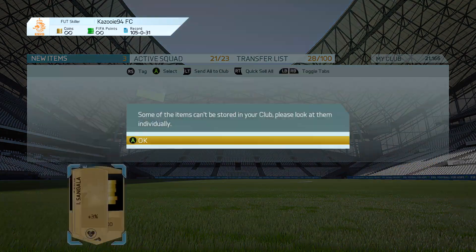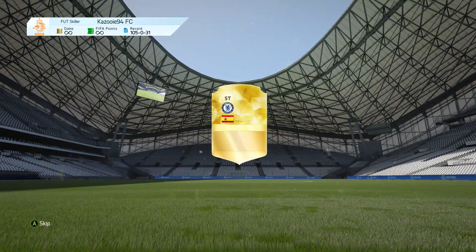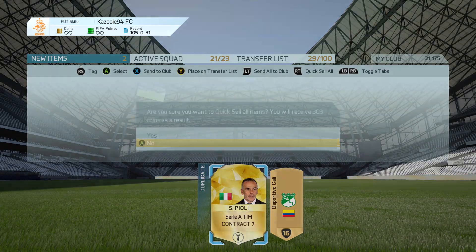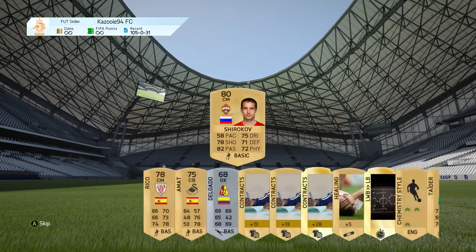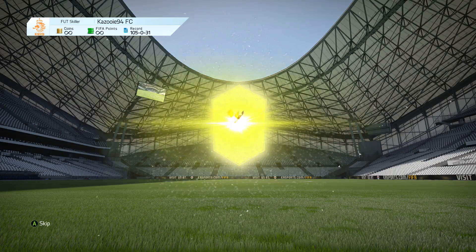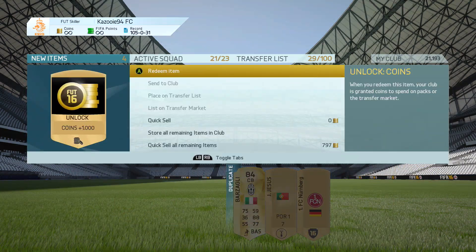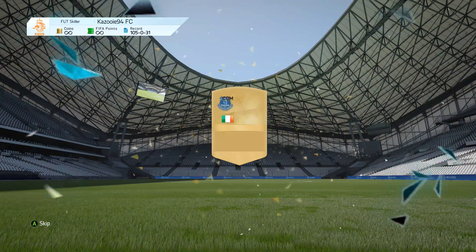Then we're going to move on to the packs, and at the end we had two games left, so that means we get to open two extra packs. For the next episode, we're obviously going to be making a brand new squad around the new 5-star skiller, that is Aidan McGeady — he has a Sheffield United version or Everton version, so it doesn't really matter much which one we use. If you have any cool ideas for teams, make sure to let me know in the comments down below or on Twitter. We're going to end this video with two special packs.